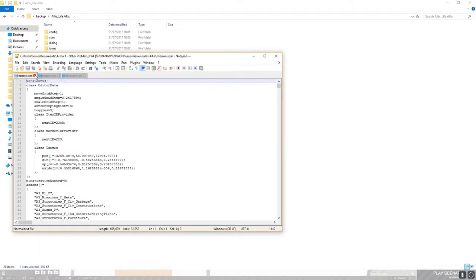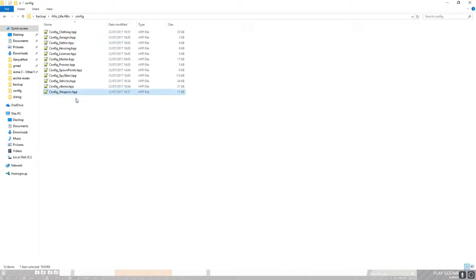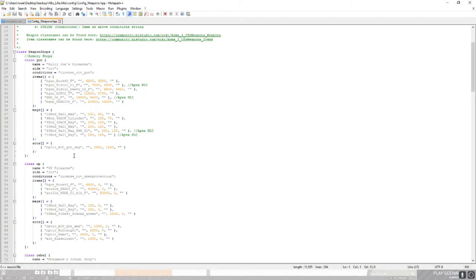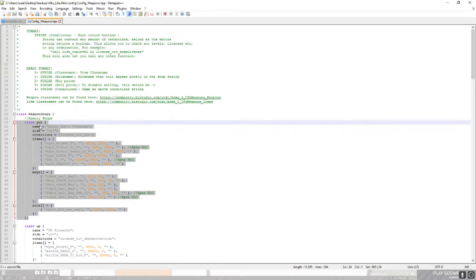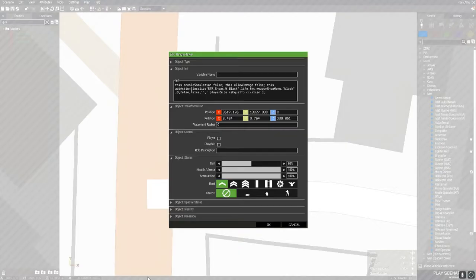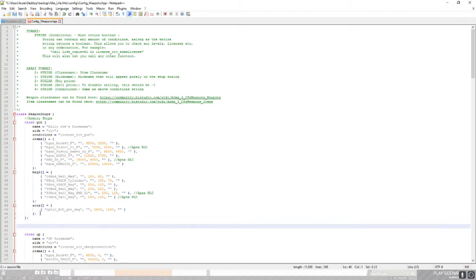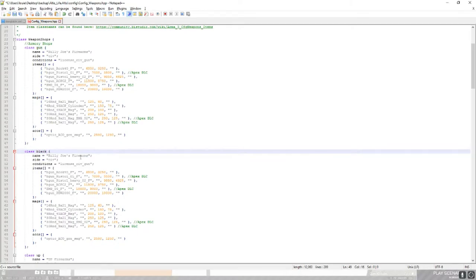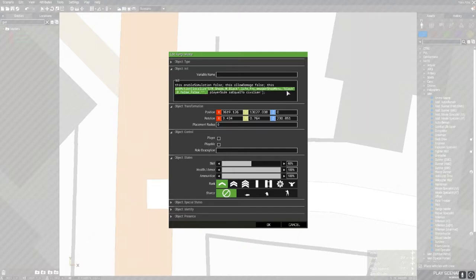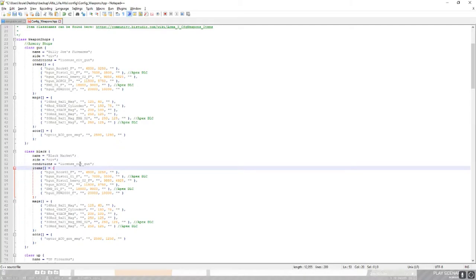Once you're in here, what we're going to do is copy this class - this is the class "gun" for the generic gun store. If you're doing it for cops, we'll show you how to change that in a minute. So here we see it used to say "gun" and it says "gun" in here, so that's what it's referencing. Right now we want to paste that copy. Where it says "class gun", that is what you want to change - with that bit you put in quotation marks where you swapped "gun" with something else. Put that after "class". The name is what you want the gun store to actually be called, like "black market", which mine's going to be. The side is "civ" - if you want it for cops or medics, just change it to "cop" or "med". I'm going to delete the conditions for now, because I don't want any conditions other than the player having to be a civilian.